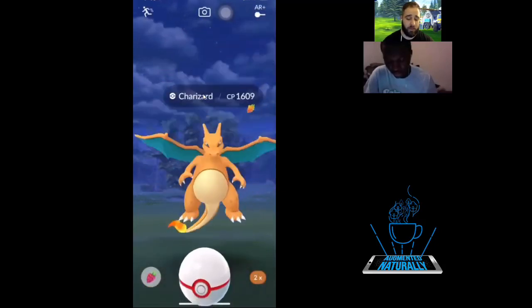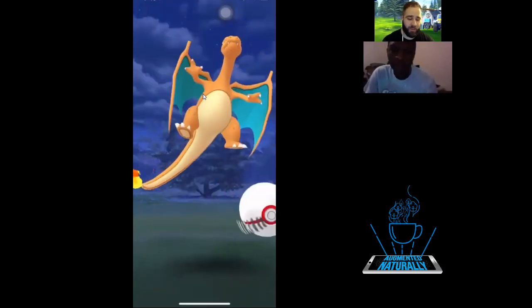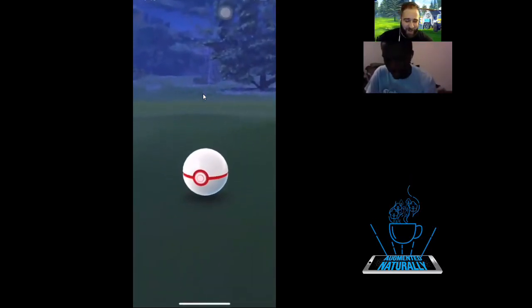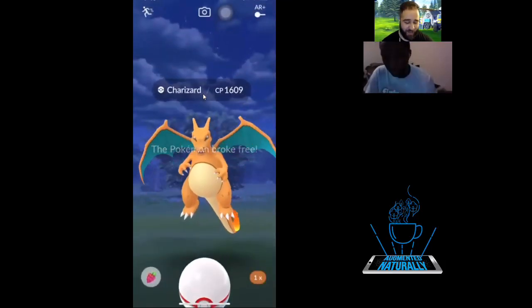Let's see if I can nail this New Jersey Charizard — it's only New Jersey because it's area code 609. You already got the hundo, so you won. Last ball!